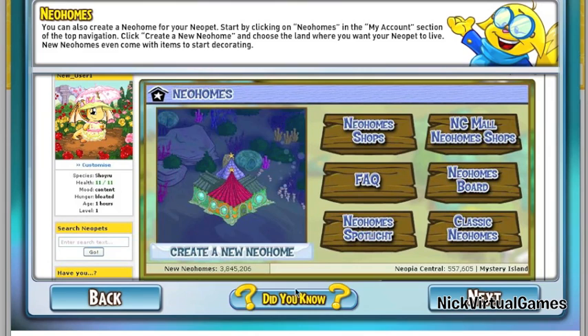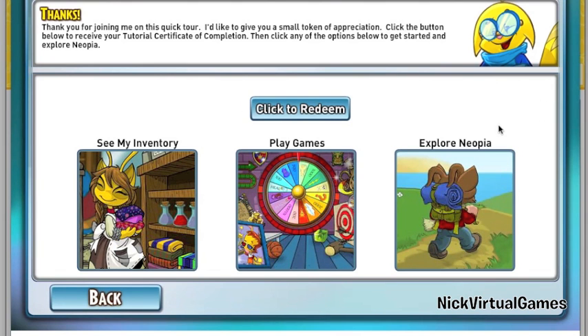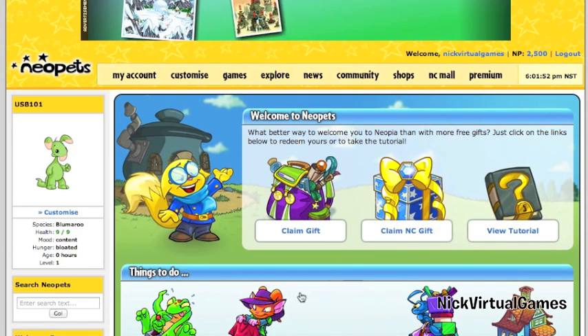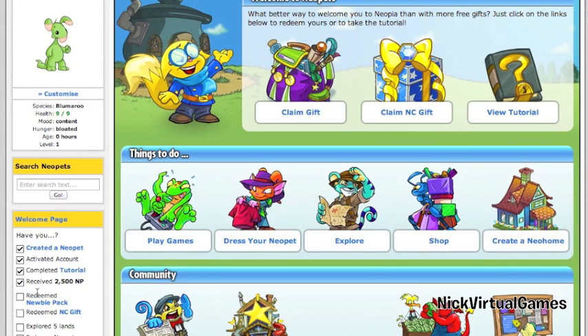We're going to create a new home eventually, but not right now. We explore Neopets and we get a certificate — a certificate of completion for the tutorial. It's been added to your inventory. So let's click back. The welcome page shows: create a Neopet, activate account, complete a tutorial — let's just reload.